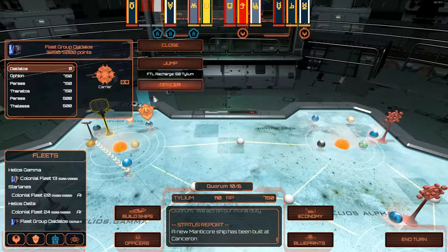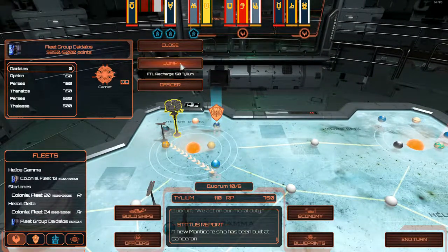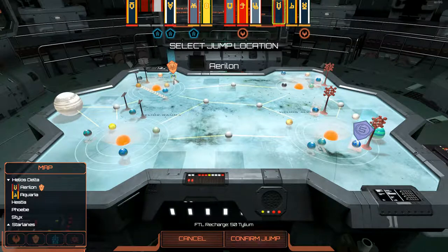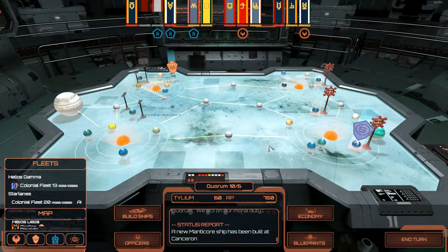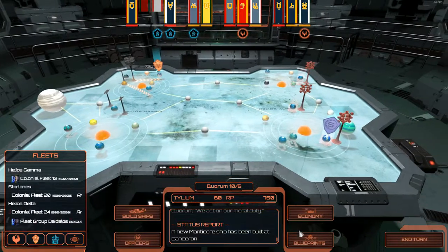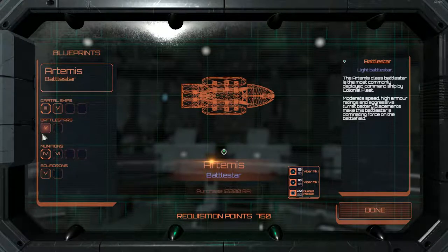What I'm going to do is go ahead and jump into the mission of Chemical Warfare right here and see if we can complete that mission with the quickness. The other thing we're trying to do is get the Artemis Battlestar blueprint made, but it costs 2,200 requisition points and we only have 750.